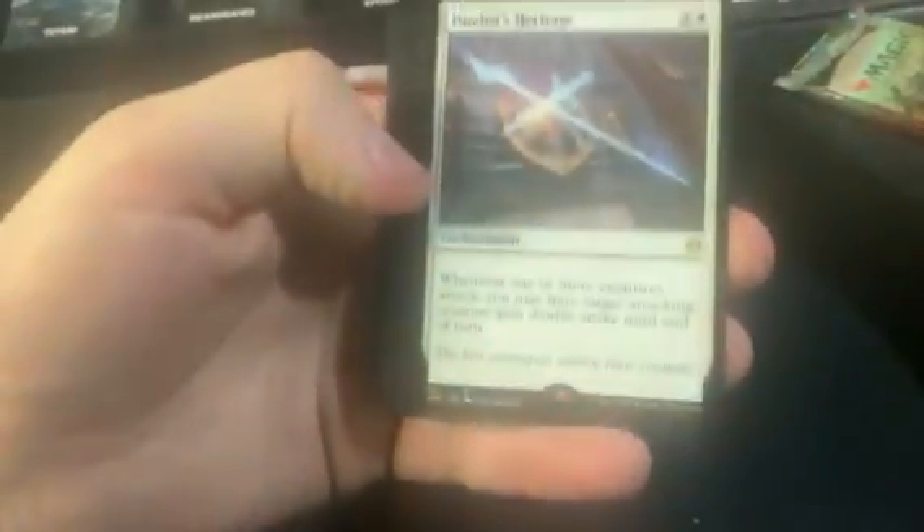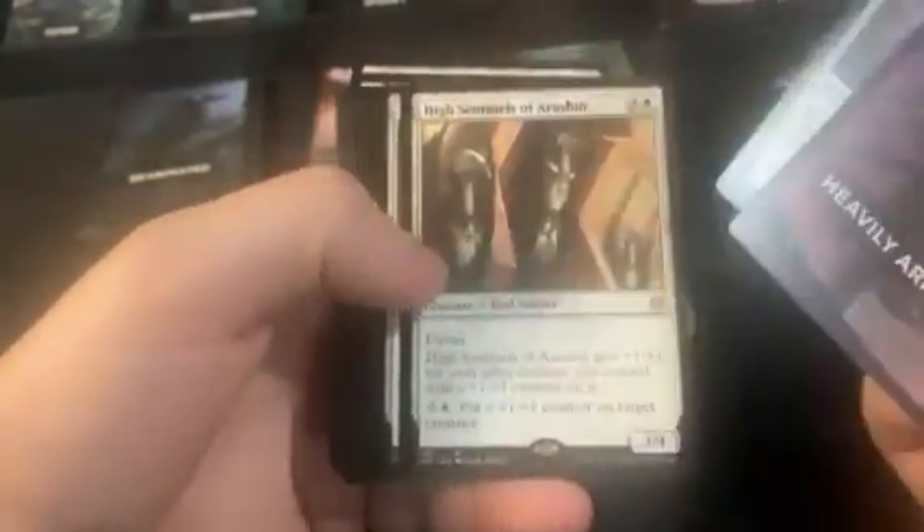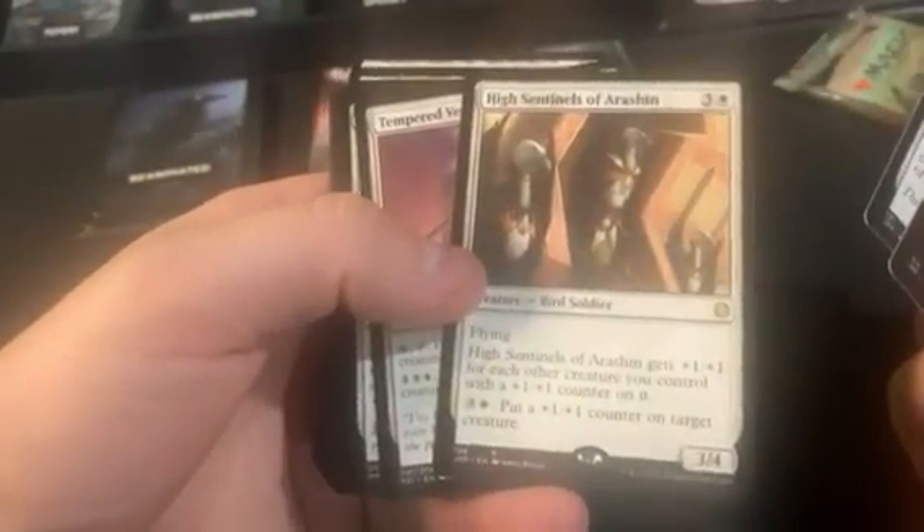Terror of the Peaks also comes with Dragon Speaker Shaman — I feel both Dragon variants should have the Speaker Shaman. Two more packs to go. We got Heavily Armored with Duelist Heritage and High Sentinels of Arashin.